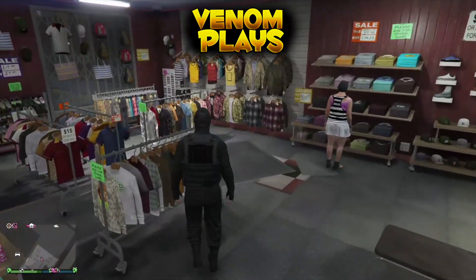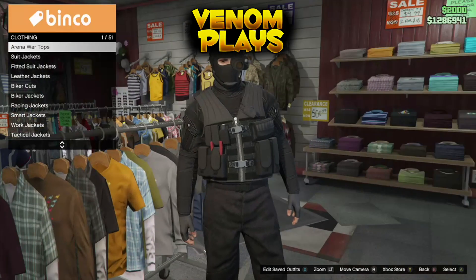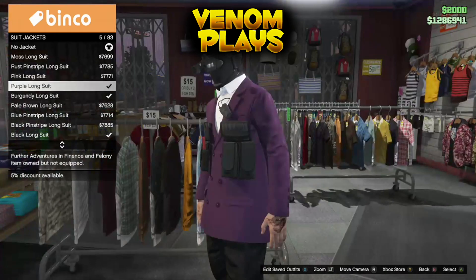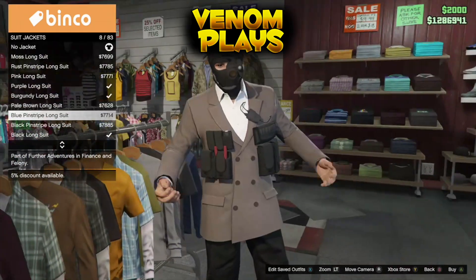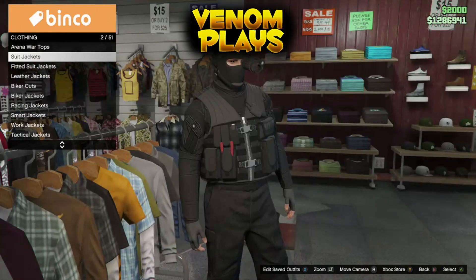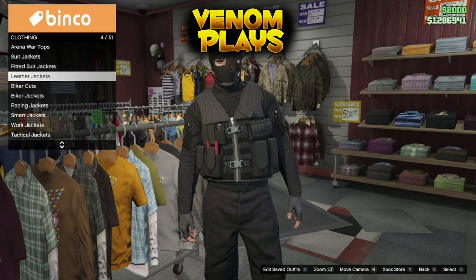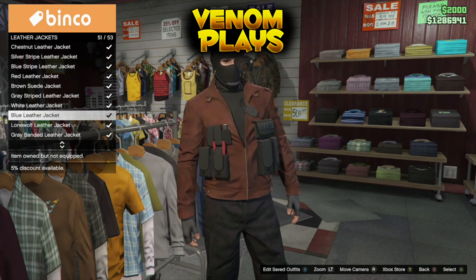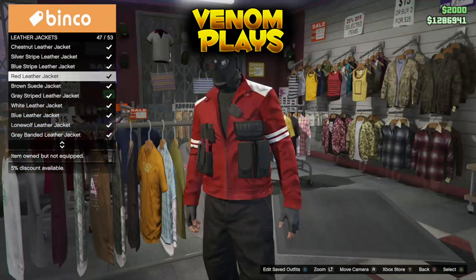From there, this is where you want to go to the tops. When you're at tops you can literally go on anything, and as you can see the actual front part of the vest does in fact show. So you can literally make sick outfits with this glitch — you can literally put this on hoodies, coats, everything. I'm actually going to make an outfit for you, so I'll be back right after that.